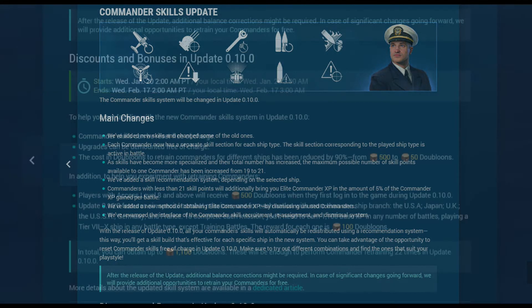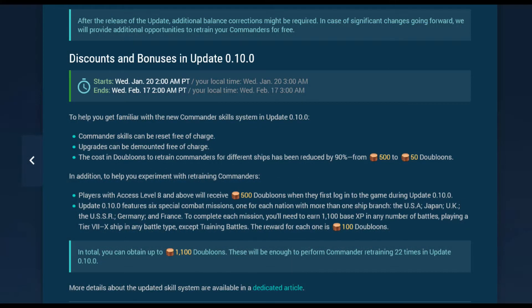Throughout this update, we have free commander respecs, so try as many builds as possible to find the best one for your play style. We can also demount ship upgrades for free during this entire update, so play around and have some fun. The doubloon cost to move captains specialized on one ship to another is also reduced 90%, so the cost is just 50 doubloons.